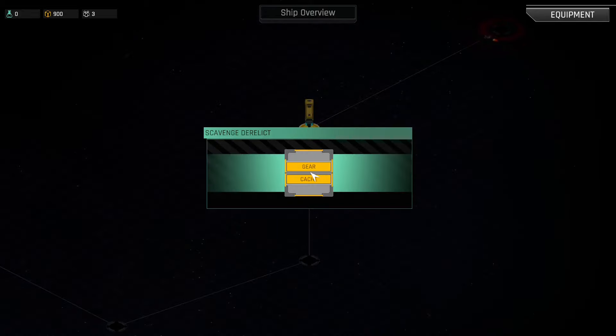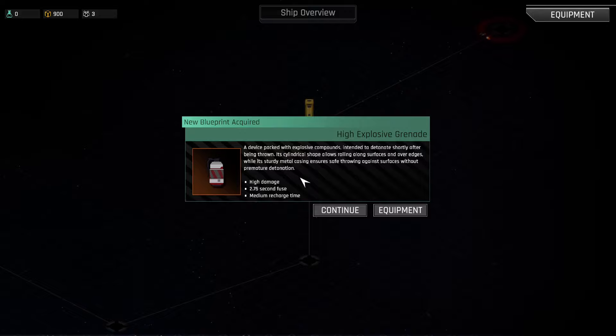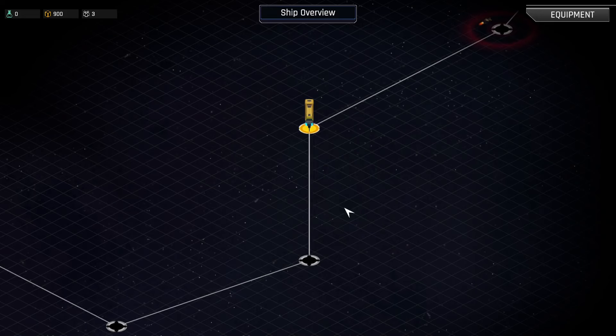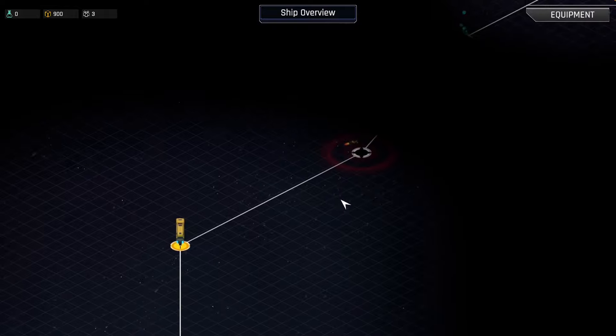We've got a derelict which gives us a gear cache — and we've found a high explosive grenade, nice! So there we go. We can't upgrade it just yet, so let's not worry about that.